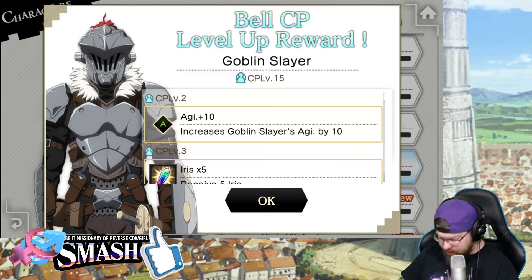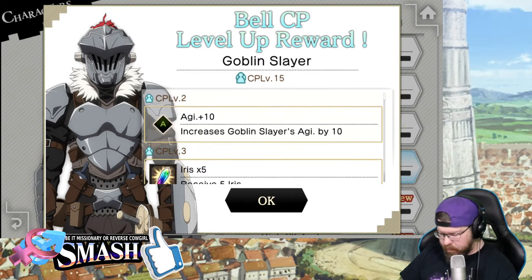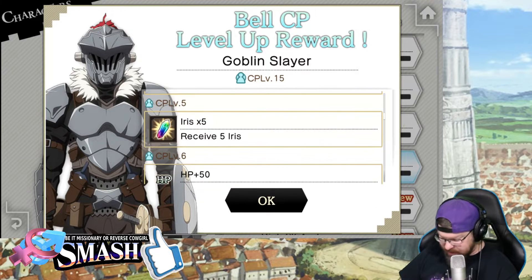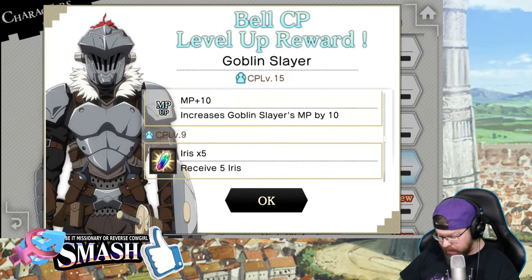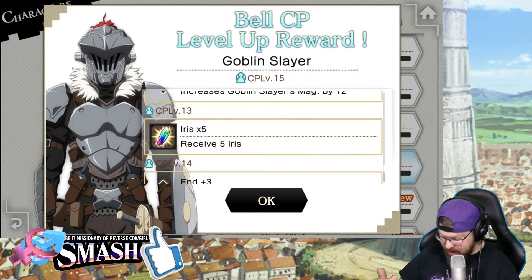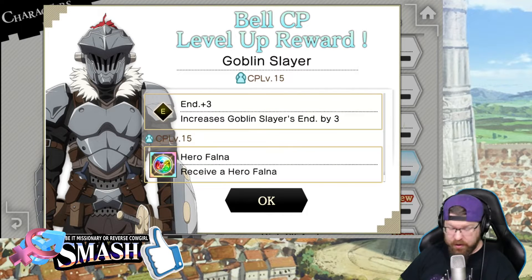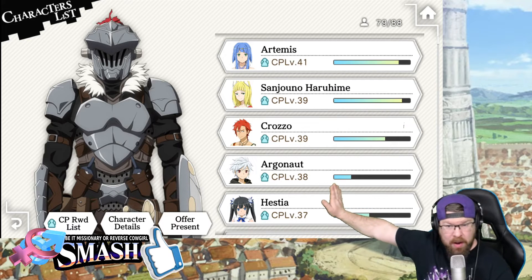What does CP level 15 give me? It gives me 10 Agility, 5 Iris, 8 Dex, 5 more Iris, 50 HP, 5 more Iris, 10 MP, 5 more Iris, 12 Strength, 5 more Iris, Magic 12, 5 more Iris, Endurance 3, and a Hero Falma. And that is just the one board.